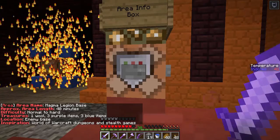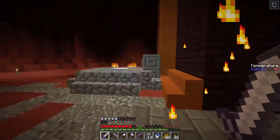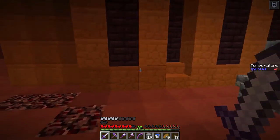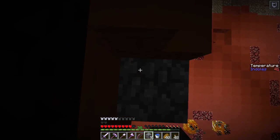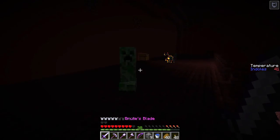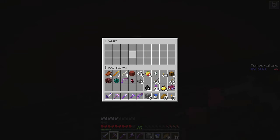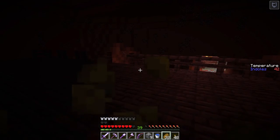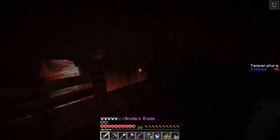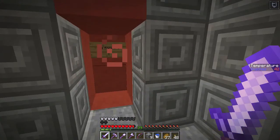Magma Legion base — normal to hard difficulty. There is wool, three purple items, three blue items — and it's the enemy base. That's kinda cool. I want to explore up top if we can. Then we're gonna use the teleporter — I have a feeling we're gonna have a nice shortcut, cause that'd be awesome. Golden apple and some bottles of enchanting — not what I was hoping to find. So there is still treasure in here which we need to find. We're gonna teleport and see if this unlocks a teleport area — it does!